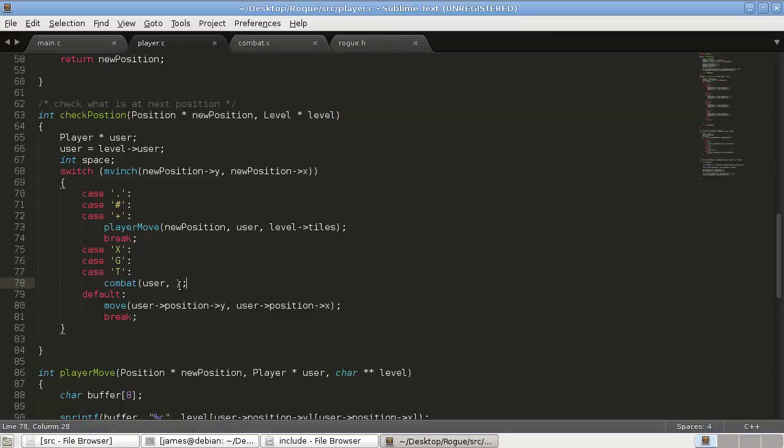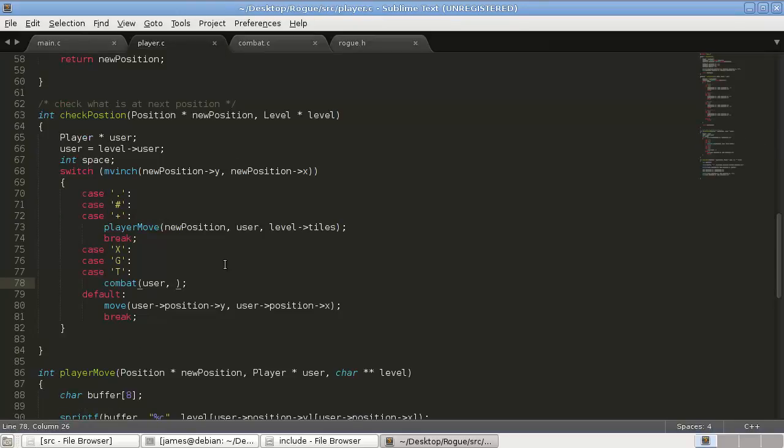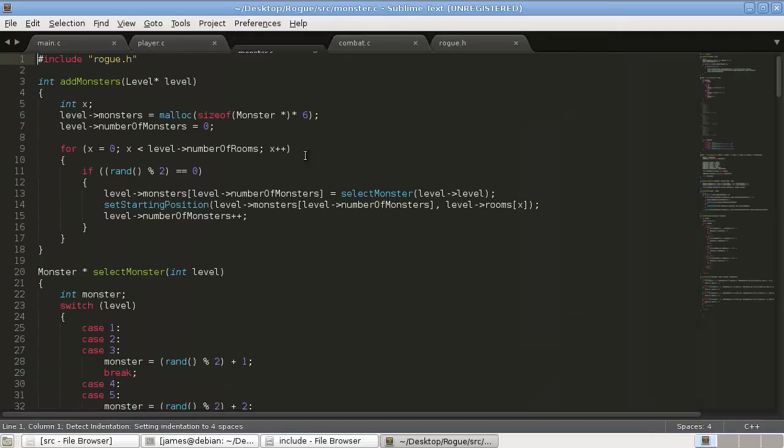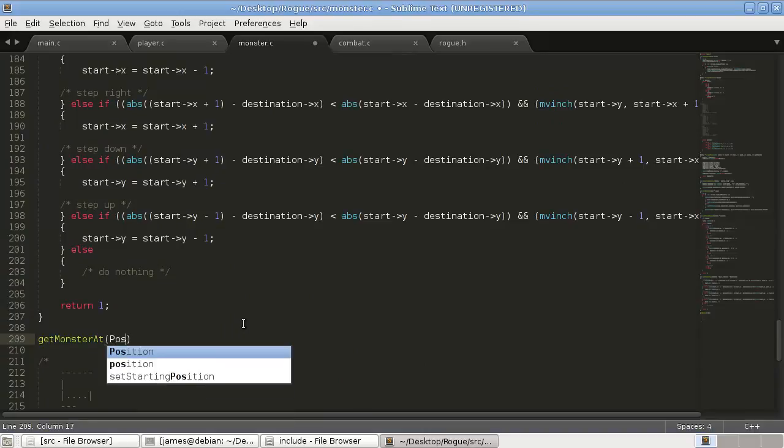Now we want to get the specific monster we've collided with. We have an array of monsters but don't know which one it is. When calling combat, we'll pass a call to `get_monster_at`, which takes a position — the new position we've run into — and finds the monster there. We need to write this function in `monster.c`.